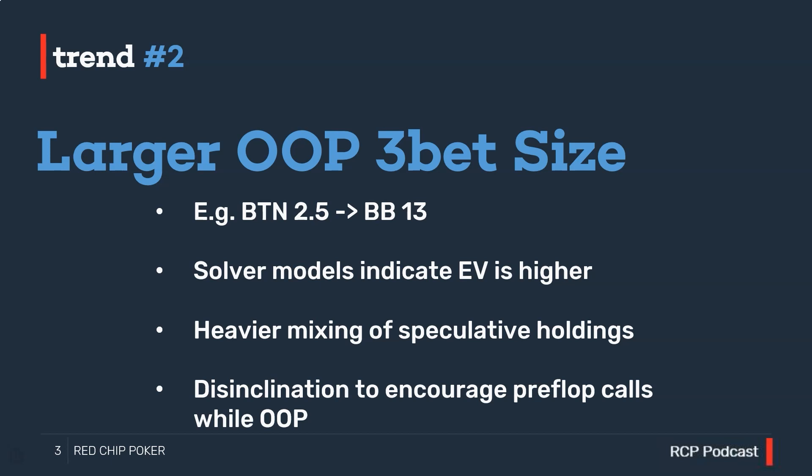We'll also find that we simply pick up the pot more often preflop, so we're playing less frequently in three-bet pots OOP. The same applies to the RFI strategy from the small blind — if we min raise from the small blind we play a large amount of pots OOP, whereas a larger sizing generates increased fold equity preflop, which overall maximizes the EV of our entire range.